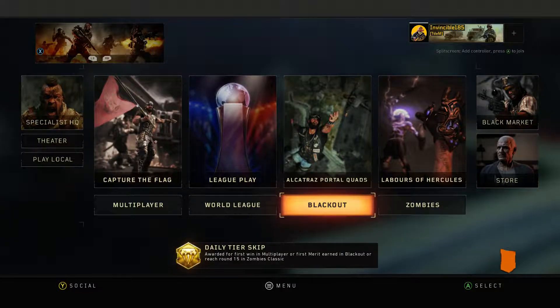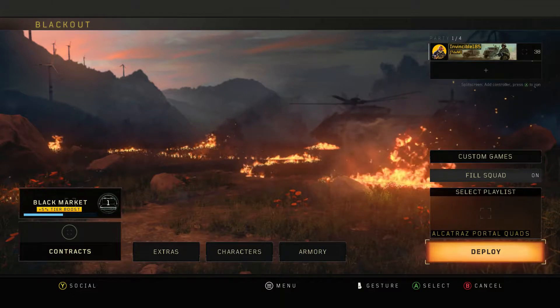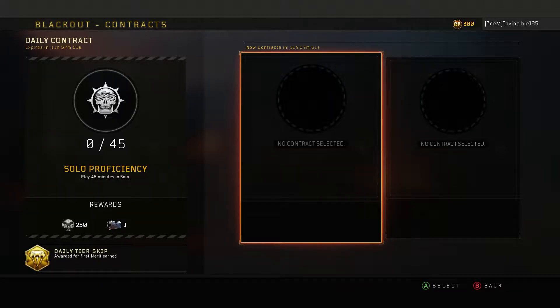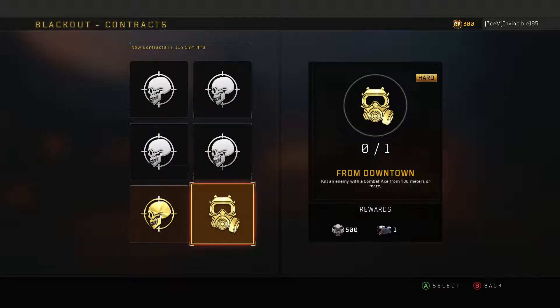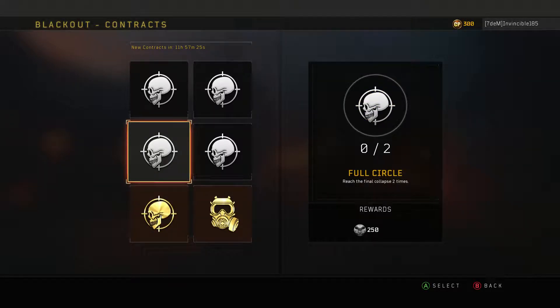In the Blackout contracts: reach top 5 or top 2 - and I guarantee one of them will be 'you have to win,' which is going to be a hard one. 'Play 45 minutes in solo' is easy. The hard ones: 'kill an enemy with a combat axe from 100 meters or more' - that's tough. 'Kill enemies with three different guns in a single game' - kind of easy, just pick up guns and swap. 'Reach the final collapse two times' - that's easy, just play the new ground war mode.